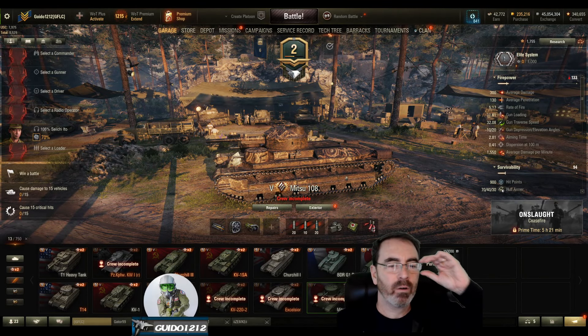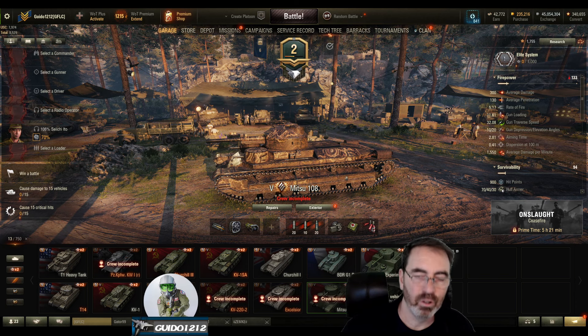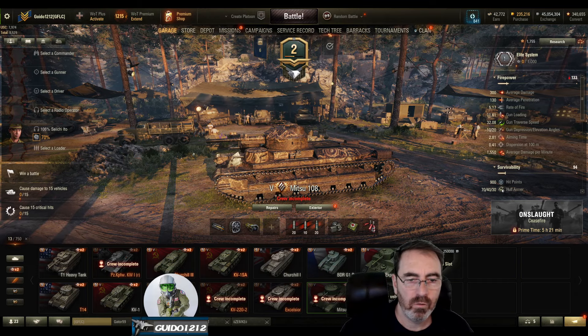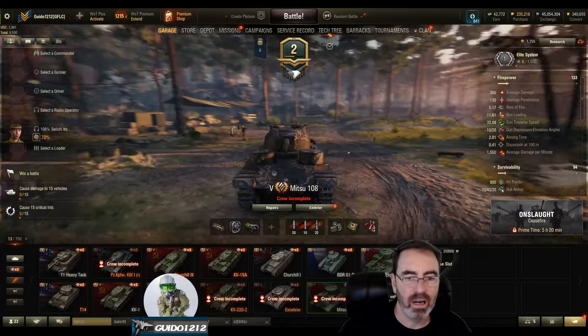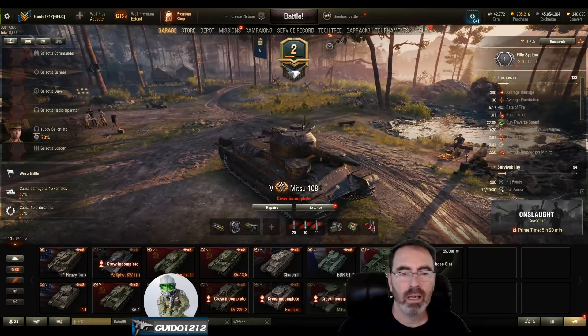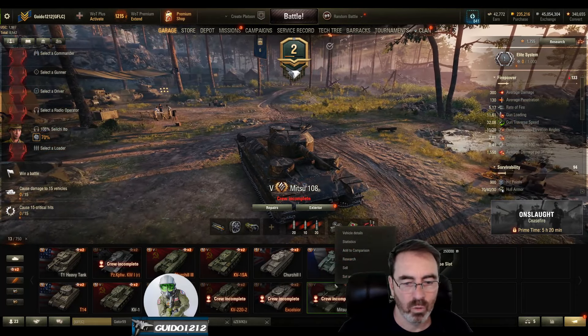Guido here with a review, and we're gonna start with the new Japanese heavies at tier 5 with the Mitsu 108. Interesting tank — kind of looks like an interwar design, maybe with a lot of Russian influence and some German influence chucked in, which is what the write-up says.